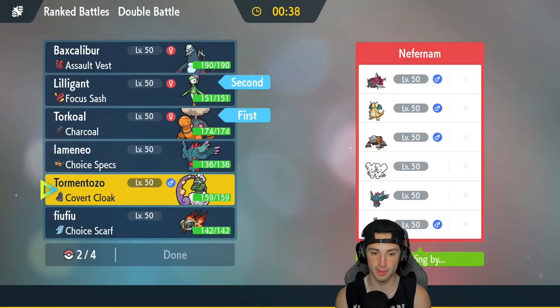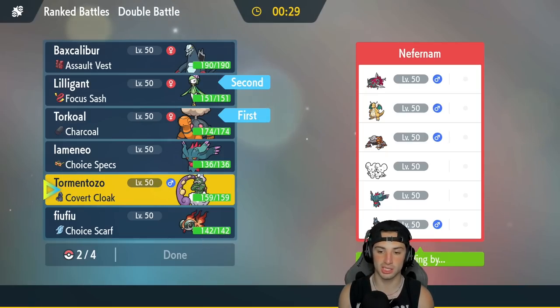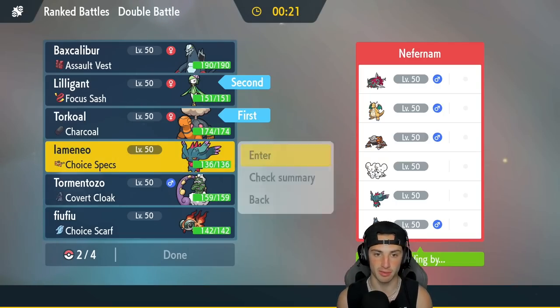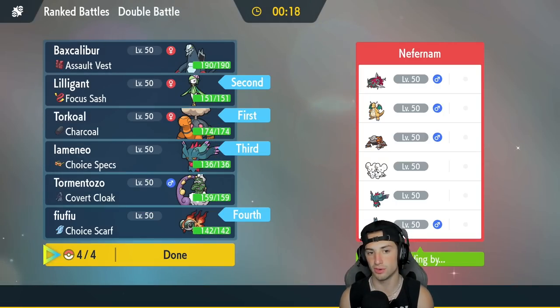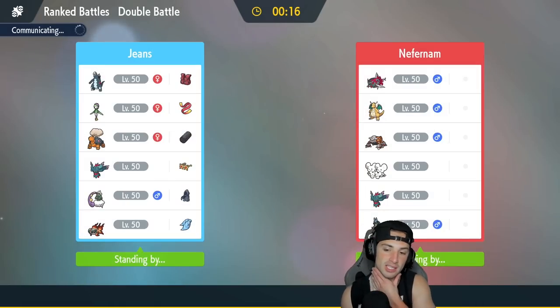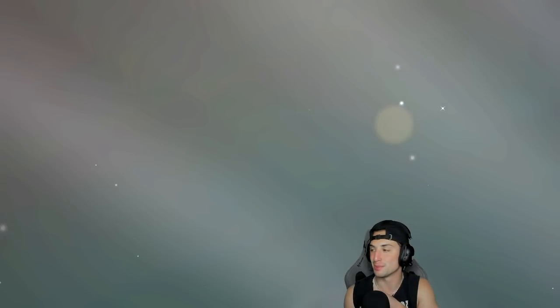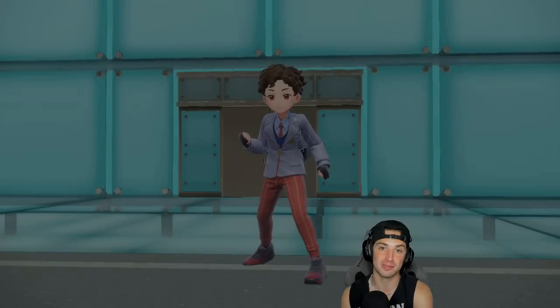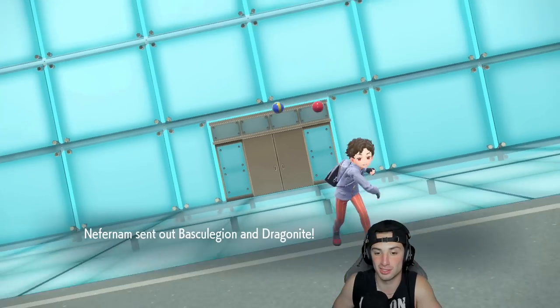I'm going to lead Lilligant and Torkoal, and bring Fluttermane and Chi-Yu. Or do I take some speed control with Tornadus later in the game? I think I'm going to bring Fluttermane, then Chiyu — the Chi-Yu Fluttermane combo with Baxcalibur and Tornadus on the bench. Even though Tornadus got so much value in the last match with Bleakwind Storms somehow landing in the sun, I asked the Pokegods and they said that was my one — so some games you have good RNG, sometimes bad.